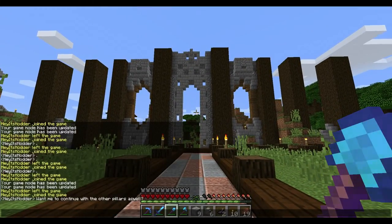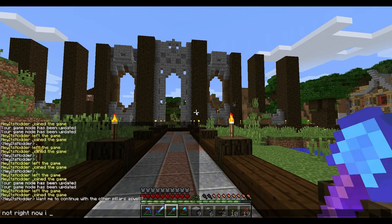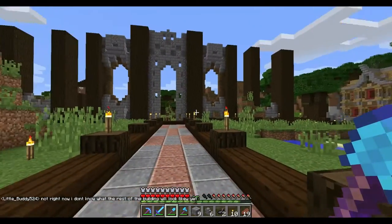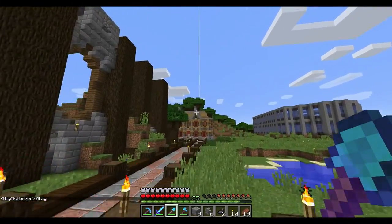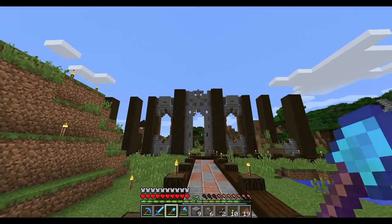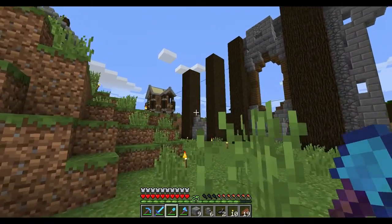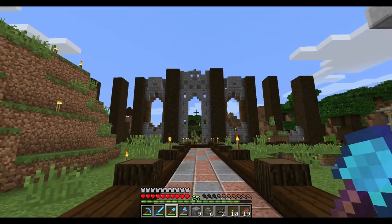I want to continue with the other pillars as well, but not right now. I don't know what the rest of the building will look like yet. This is completely freehand building — I haven't planned any of this out. This is the first time in a long time that I've freehand built like this, so it's going to be kind of difficult until I get my hand back into the building aspect. I'm going to cut away and work out this design a little more. I'll come back — hopefully I'll have those windows done on either side and something worked out in the middle.